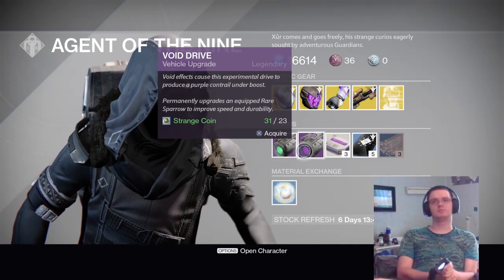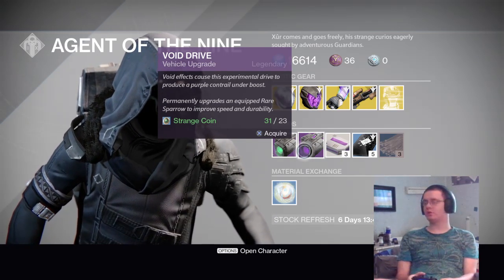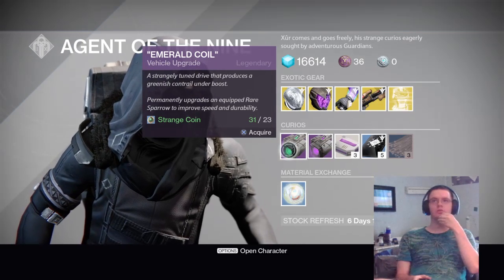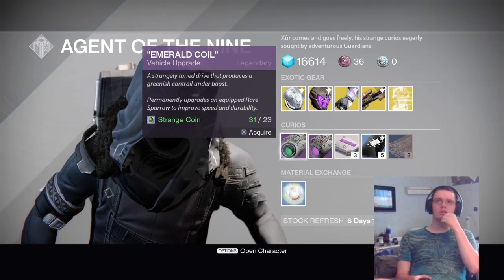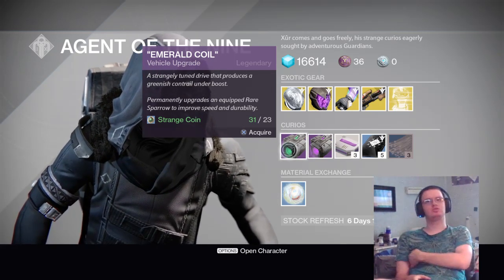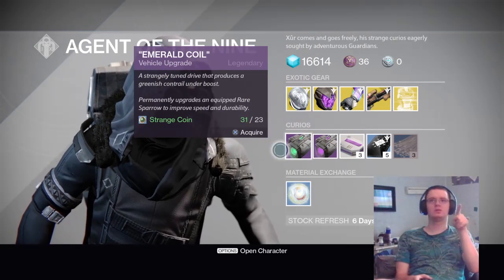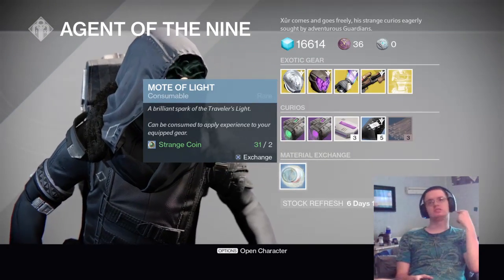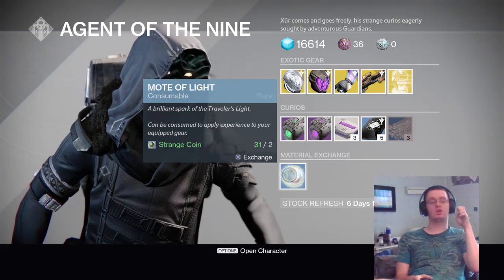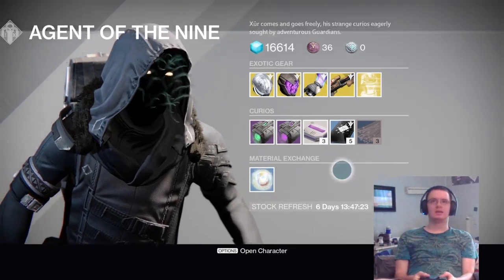The Void Drive permanently upgrades an equipped rare sparrow to improve speed and durability. I've got one but I never use it since I only have legendary sparrows, so it's kind of useless. The Emerald Coil also permanently upgrades a rare sparrow — one gives a purple contrail, the other a blue or green. You can also get Motes of Light through strange coins, but Motes of Light are so easy to come by these days, so that's also useless.